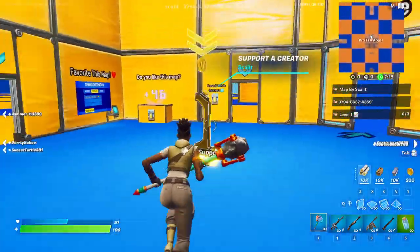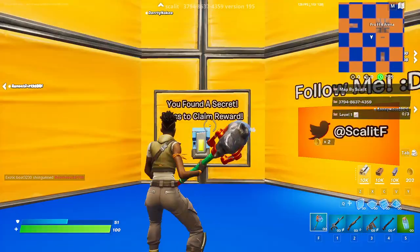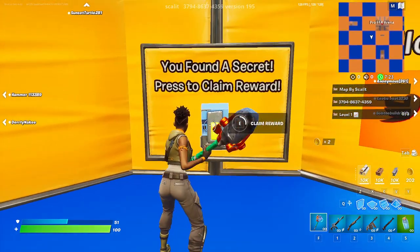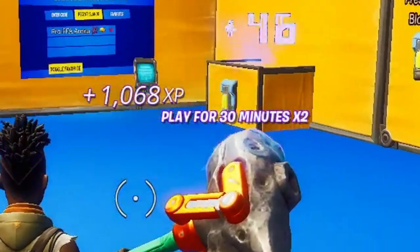Now once you've gotten into the safe area, you want to go over here and you want to jump. And once you've jumped, you want to go over here and claim this XP award, and now you'll get a ton of XP, as you can see right here.